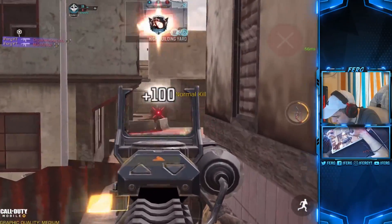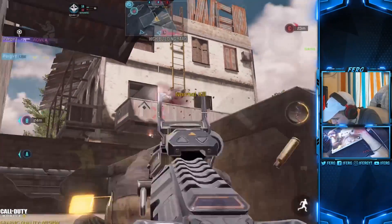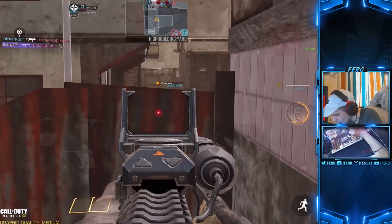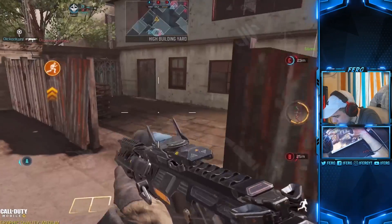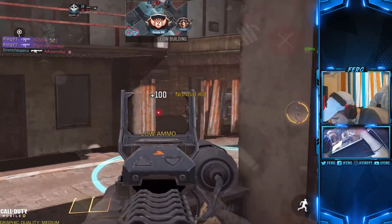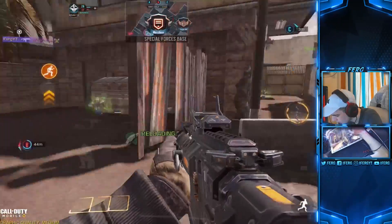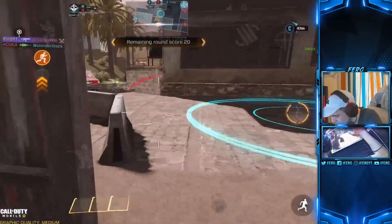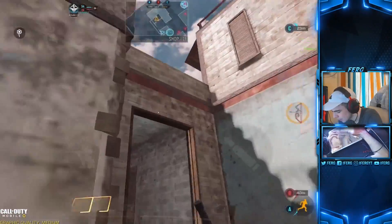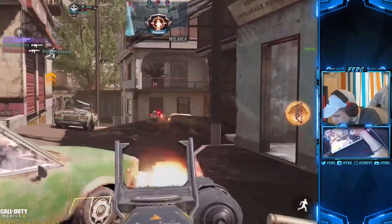Nice little kill right there. Somebody's sniping behind me — look how many shots he missed. I'm waiting for this guy to come out. There's another guy right there too. Have you guys noticed that it's a lot slower in this update? They nerfed sliding and they nerfed jumping, which is kind of sad, and I feel like the movement is a lot slower in this update. Let me know in the comment section down below what you guys think — maybe I'm just tripping.